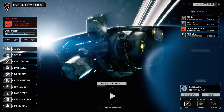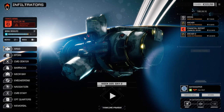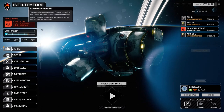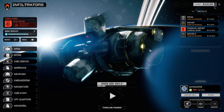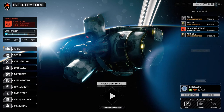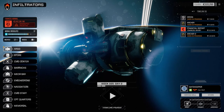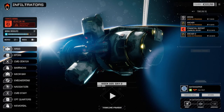Hey everybody, welcome back to another episode of Infiltration. We did take a bit of a pasting last episode, but we managed to make it through our financial report without a problem. I did jump systems as the three-and-a-half skull mission was for Clan Wolf against Jade Falcon, and we were still trying to get our rep up for Jade Falcon so I didn't want to take that.